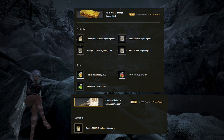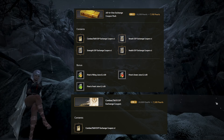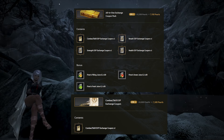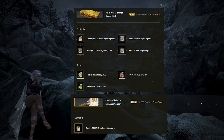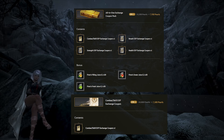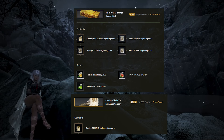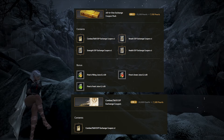Most of these remaining packs are pretty simple and don't have that much to explain. The first item is the All-in-One Exchange Coupon Pack, which is 35% off, being sold for 7,930 pearls. It is used to exchange your combat XP and skills to another character, along with Breath, Health, and Strength experience. Since the bonus items are Finto's Juice, those don't really have a pearl value, so this pack is just going to be what it says at 35% off. The combat/skill XP change coupon is also being sold by itself for 25% off at 7,500 pearls — so it's only 430 pearls less, since it's 25% off rather than 35% off.